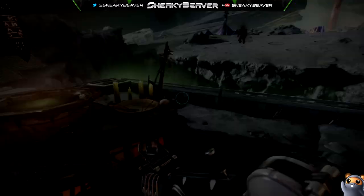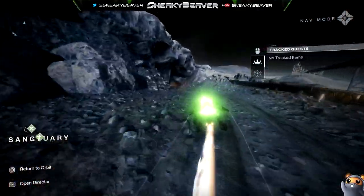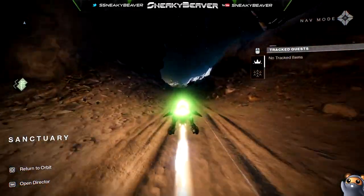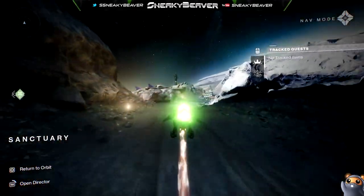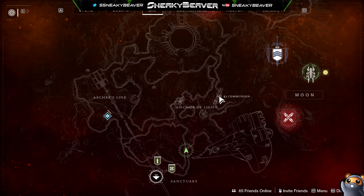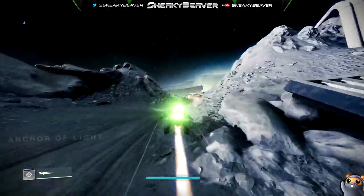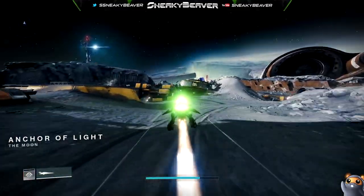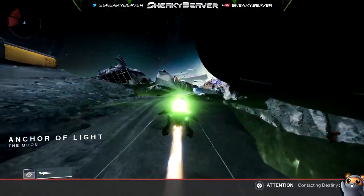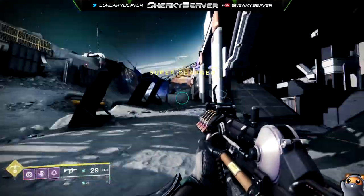And then what you're going to do is simply just go to the right over here. I believe this is Anchor of Light on the moon map. And you're going to go into the K1 Communications lost sector. Inside of here is basically just maybe 100 fallen, maybe even more than 100. That gives you basically all the time you need and all the enemies you need to get that portion of the quest done.